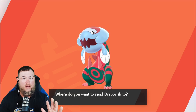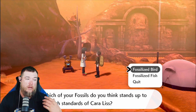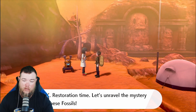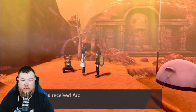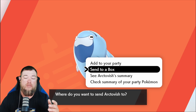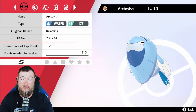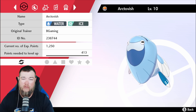Now, the other two are kind of a mixture. Like I said, if you go to the Watt Trader, it's 500 watts and you can dig for them, no problem. It's going to be Arctovish and Dracozolt. For Arctovish, you're going to want to go with the fish head and the dino body — put them together and that's Arctovish. Now we've obtained Arctovish, and he's like the most natural-looking one. It looks like he belongs as a fish no matter what. He's going to be Water and Ice, kind of like Lapras.